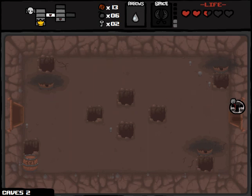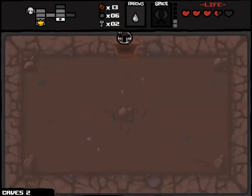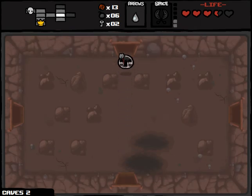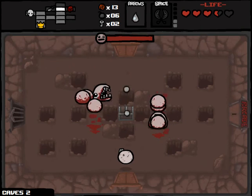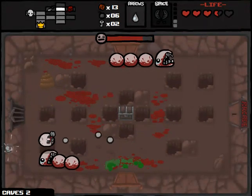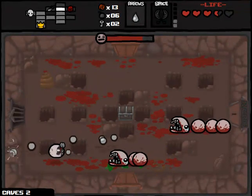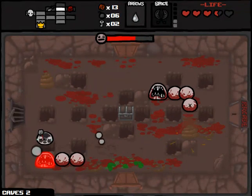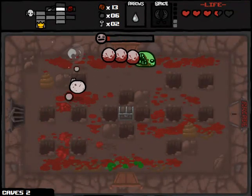Shouldn't have too much trouble with Larry Jr. here, as long as I can make sure I'm actually over a hole, we'll be okay. It's kind of harder than it looks - you've got to look at the shadow under your character. Thank God I got my graphics turned up on high so I can actually see that.